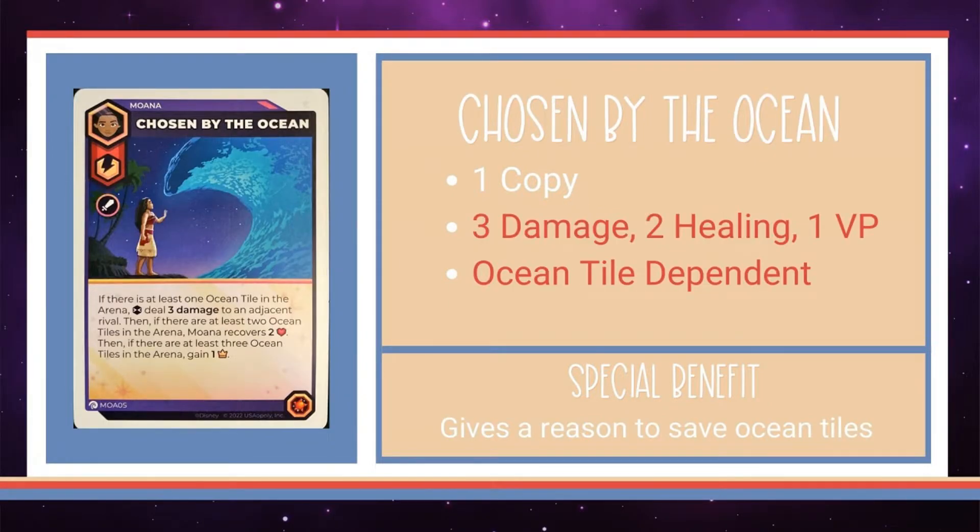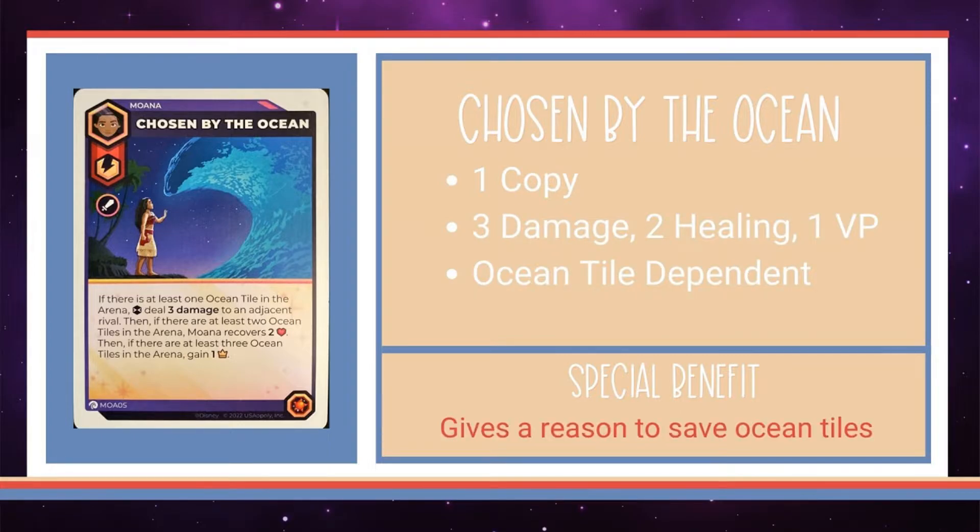If there's one thing we know, it's that she's been chosen by the ocean. With one tile she does three damage to an adjacent rival. With two tiles she also recovers two HP, and if there are three tiles she gains a VP. This is a potentially powerful card if you can resist the temptation of using the ocean tiles early and protect them from any other oceanic characters. Take a good look at the situation and evaluate the card's usefulness accordingly.